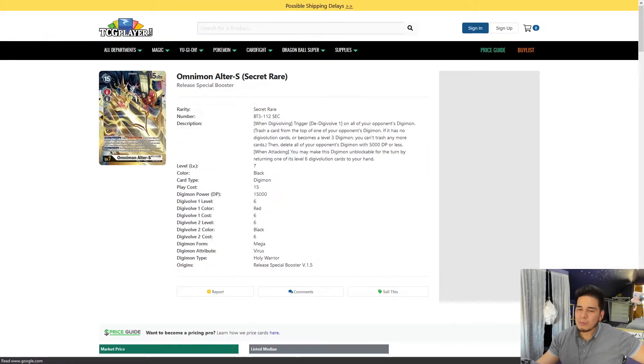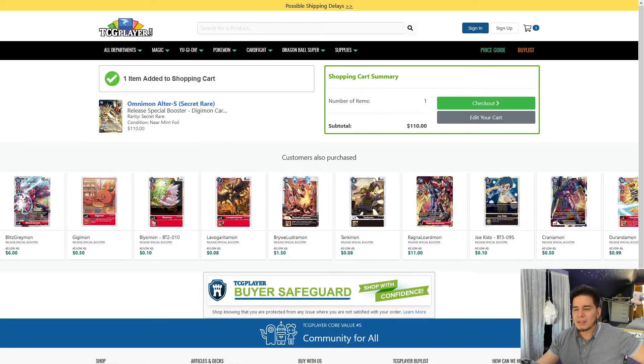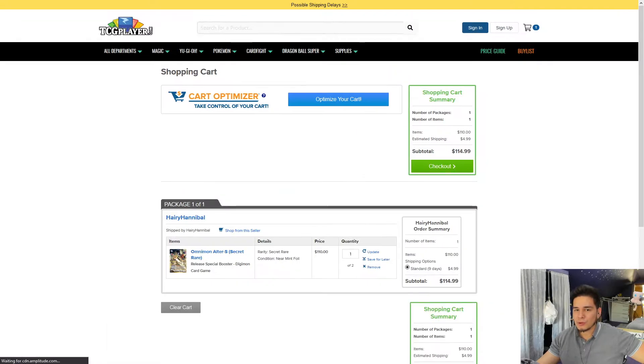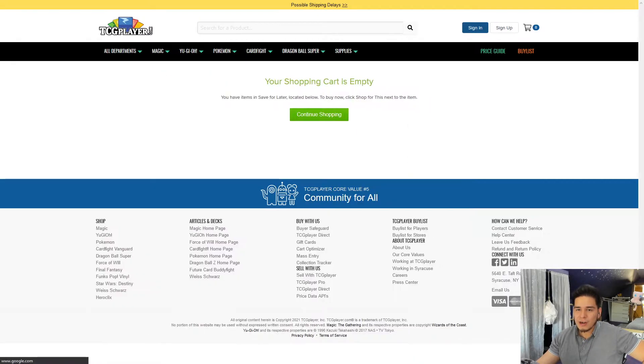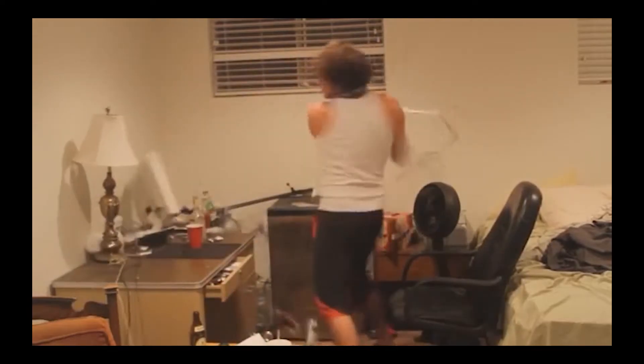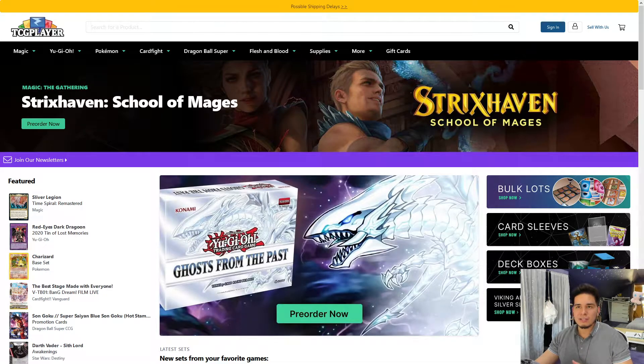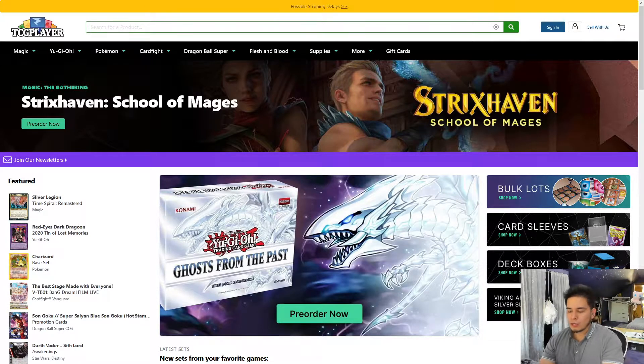Starting off, I think we're going to go ahead and pick up the Omnimon Alter S for about $110 — and so that leaves us with $140 to budget. This is obviously a joke, everybody. This is a budget deck. We're not about to get Omnimons. Later down the line, if you really like the Digimon card game, you could pick up the Omnimons yourself. But right now, we're going to stick to the rookies.